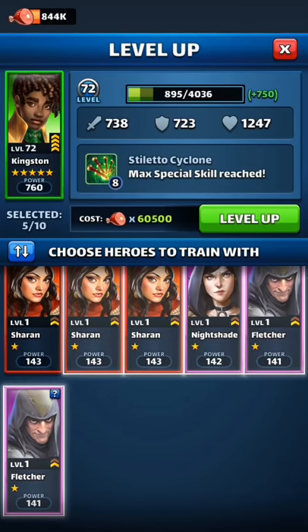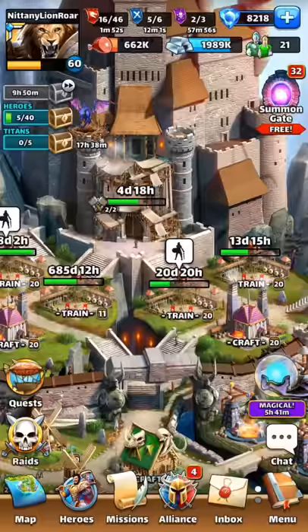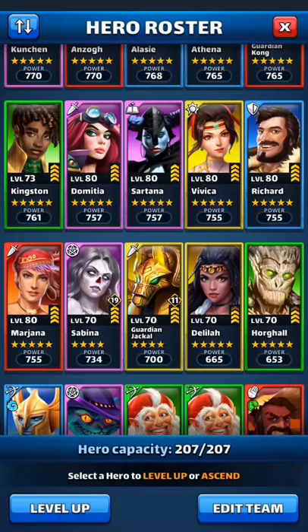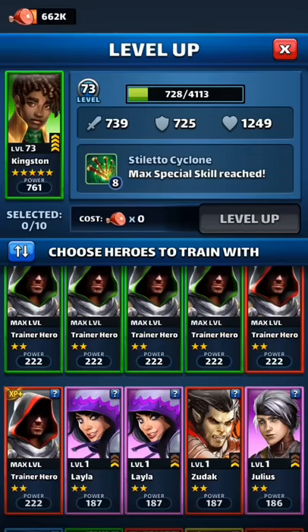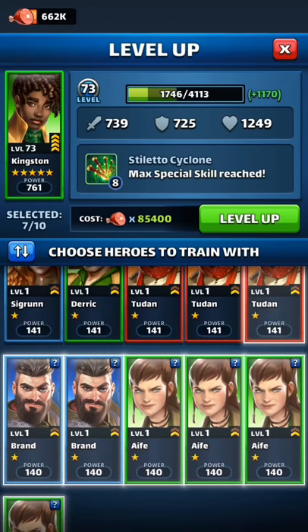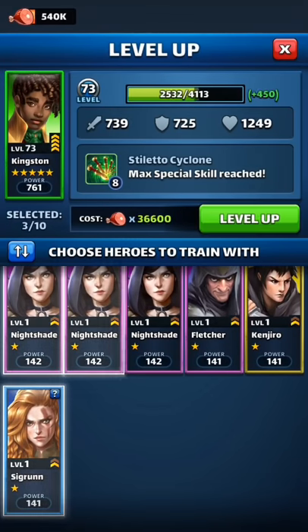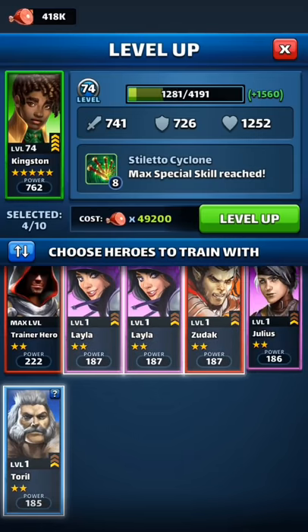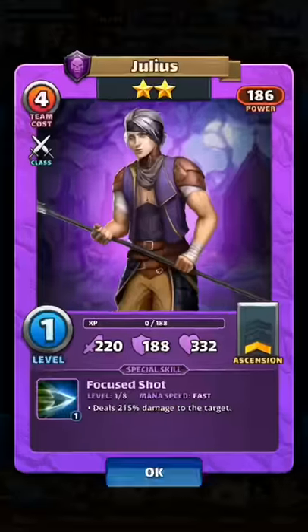What do you think about the art on Kingston? It's kind of interesting — I'm going to assume that's a dagger he's balancing. Is he supposed to be like a magician? He's a fighter, but some of the classes don't make sense to me — like, why is Kirill a wizard? Kingston is a fighter, so he must be using that little dagger to fight people, and is just so good at it that he can balance it.